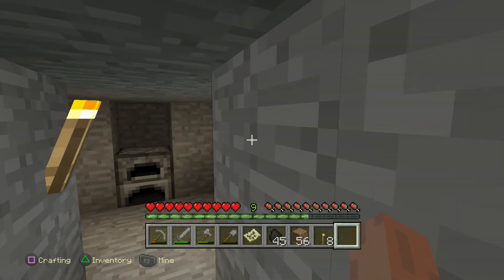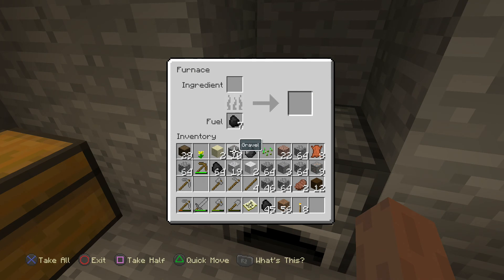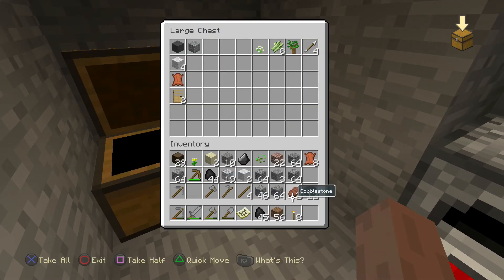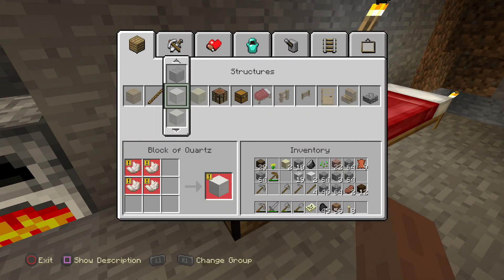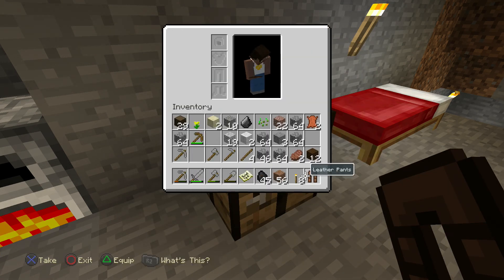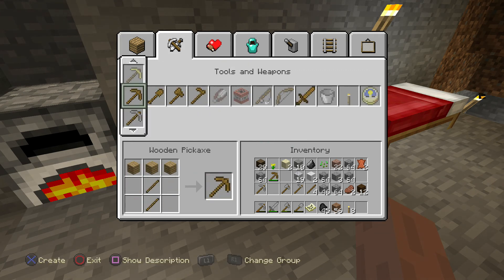Let's start melting this iron - should probably put more coal down there. Just in case, let me put some coal away because I might die at any point. We've got enough leather to make some armour - let's do that. Let's make some leather armour, get a tunic and pants. I don't think there's enough leather left to make anything more.